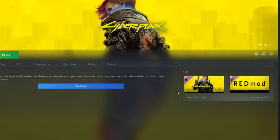First, navigate to the Cyberpunk page on Steam, and then click on that settings icon. Select Manage, and then Browse Local Files.